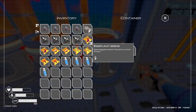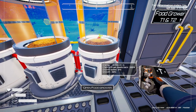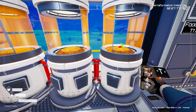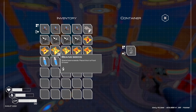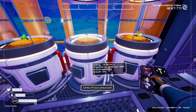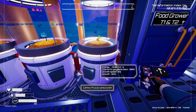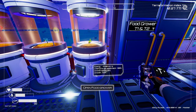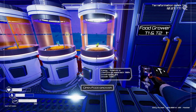We put one squash plant in this one — just left-click and it goes in. The squash plant sits there and grows, starting at 30 growth. You will get your seed back, so the seed is reusable — you don't have to keep searching. We'll put squash, eggplant, bean, and mushroom in each grower. The growth speed is 0.6, so they grow pretty slowly.